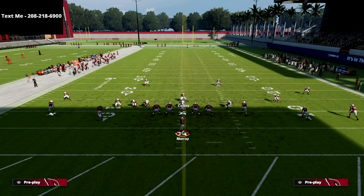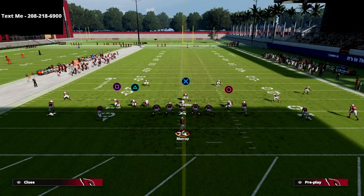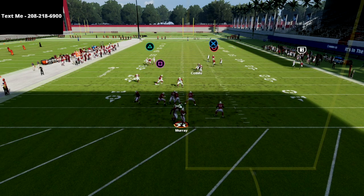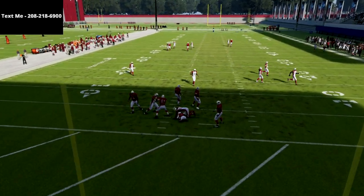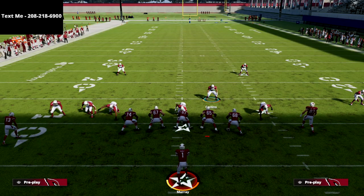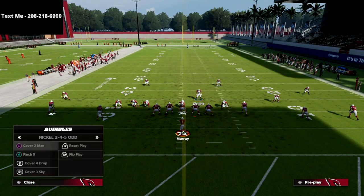If the quarters defender takes him, great; if not, continue to run with him. The coverage is going to break around that third receiver — number 87 — out of the trips. For this video I'm going to spy him, then user upfield. Once I see he's been delivered to the next defender, I'm free to come down and poach anything underneath. This is a great defense against five wide — I love it.